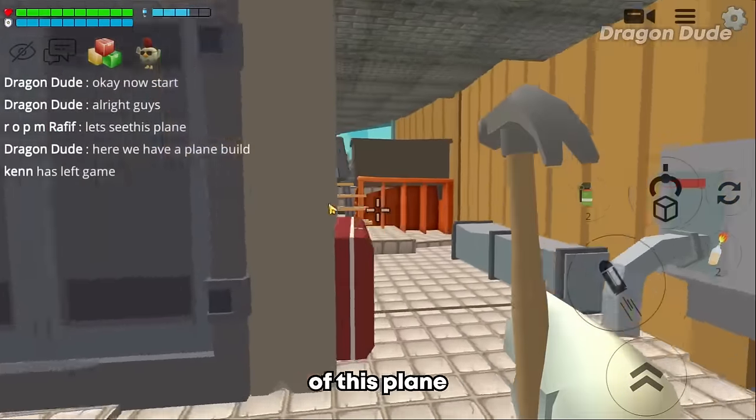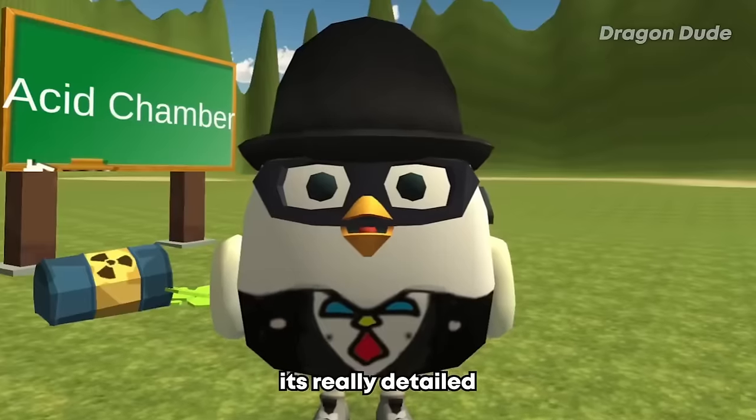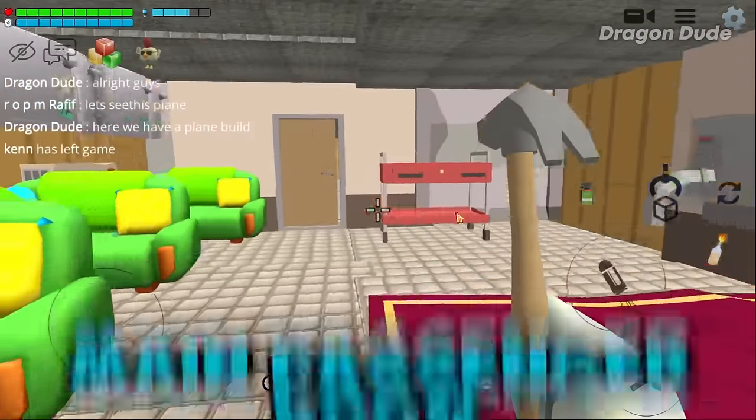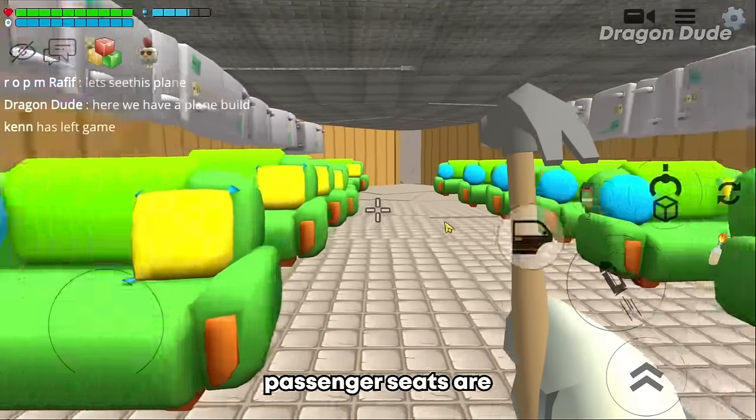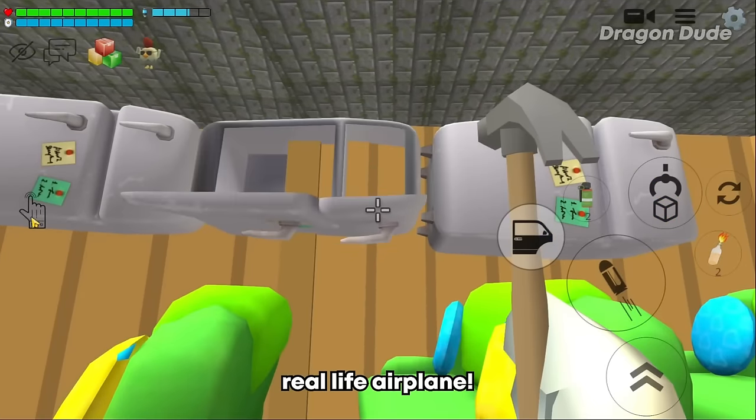After you enter the entrance of this plane you get directed to the main control room. They have all these complicated pilot control things - it's really detailed. And now we're in the main room where all the passenger seats are. They even have all the little baggage areas at the top of each seat. They made it like a real life airplane.